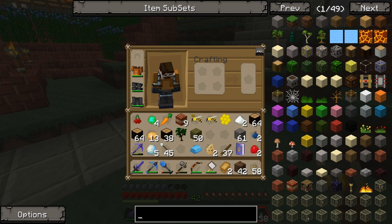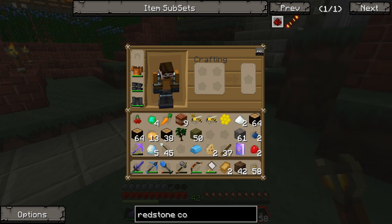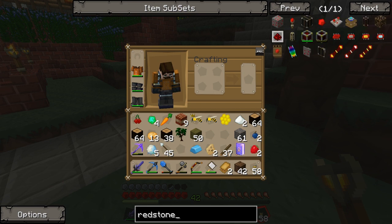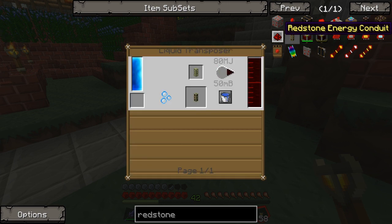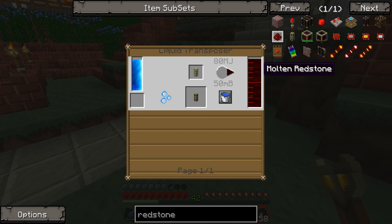Let me dig in and see how I can actually do that. Let's take a look — it's the energy conduit, right. There it is, that's the stuff I need: the redstone energy conduit. It's like a gold BuildCraft power pipe but much more efficient. I'll press R on this and it's made in a liquid transposer — you put molten redstone into energy conduits. Simple enough, so we'll worry about molten redstone a little bit later.